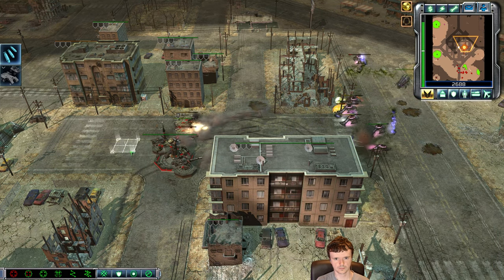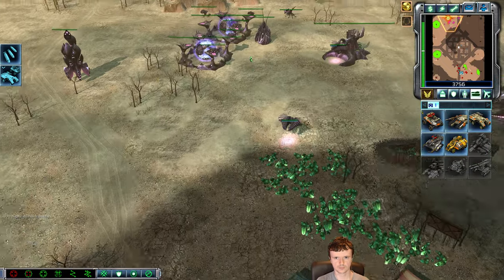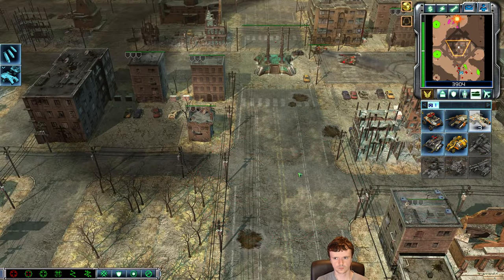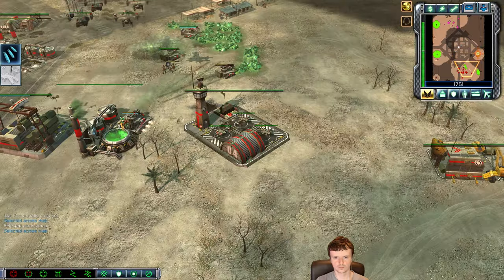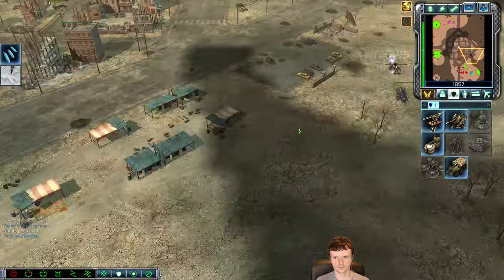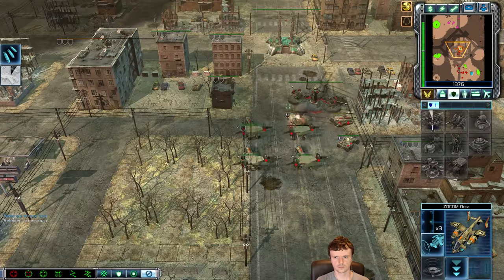Look at this engagement — without this rig I would simply not be able to defend those tanks off. I see a bunch of Stormriders being made, so that immediately prompts me to queue Bloodhounds. Bloodhounds are very good here because I get two APCs and two pitbulls promoted to veteran, both of which fire at air. The rig also has an anti-air launcher but it does poor raw damage.